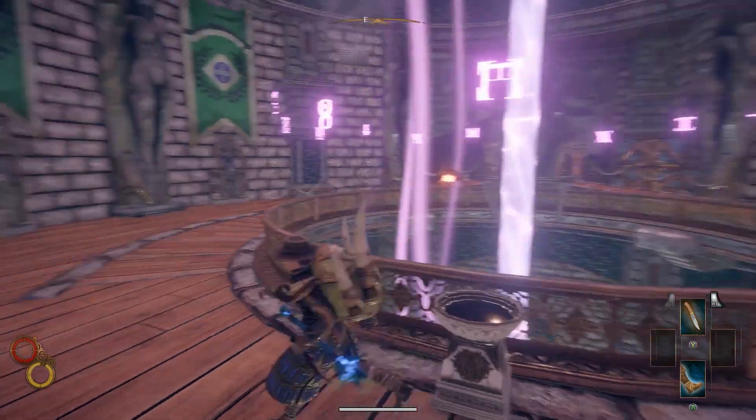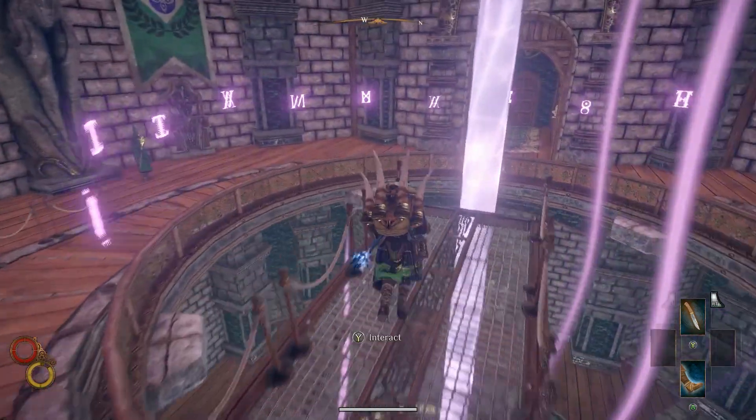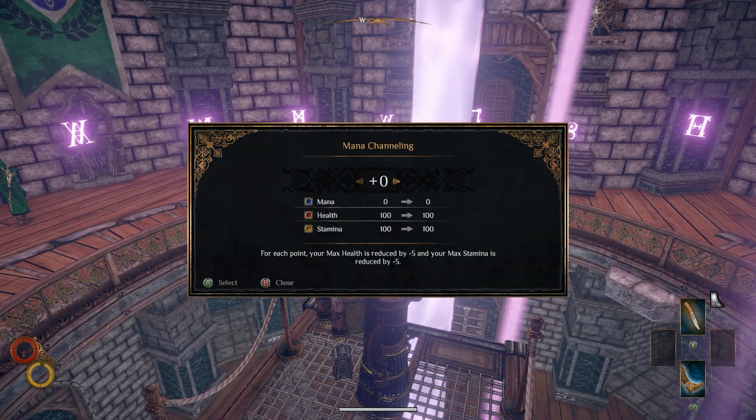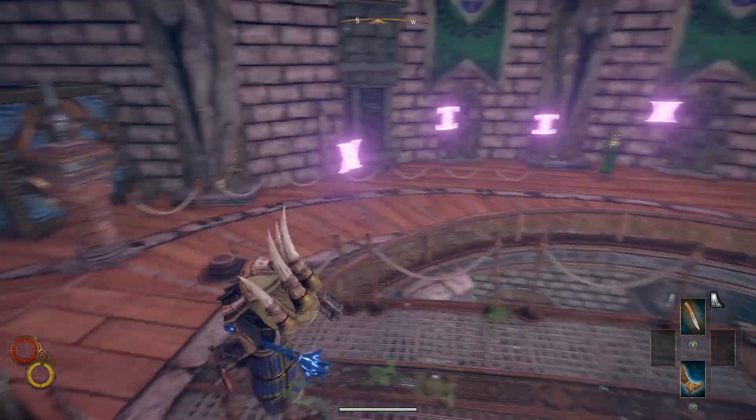There's a ley line chamber — what?! You can get magic here? You don't even have to go do the whole thing like in the past before. Wow, that's impressive — that makes it completely different now.